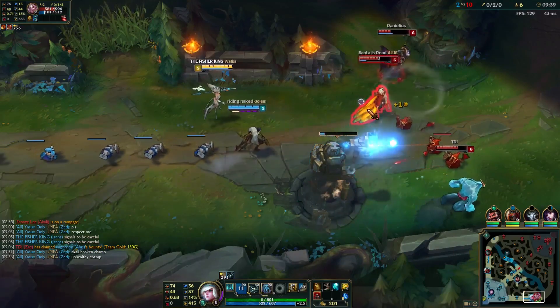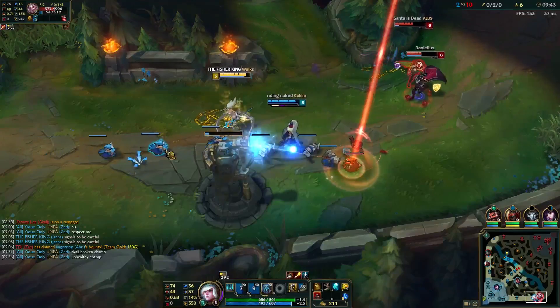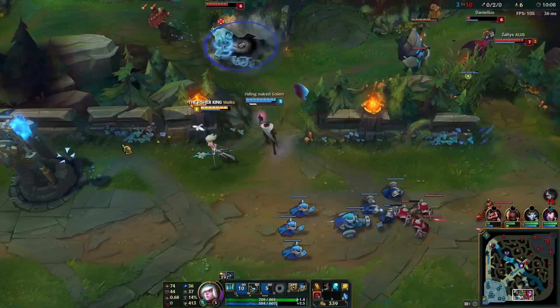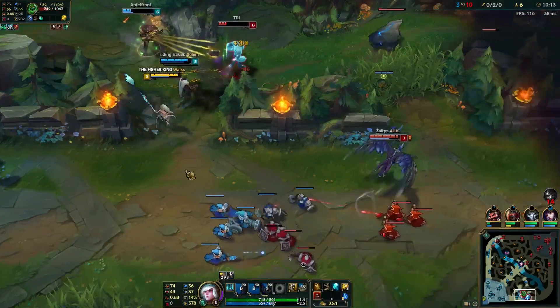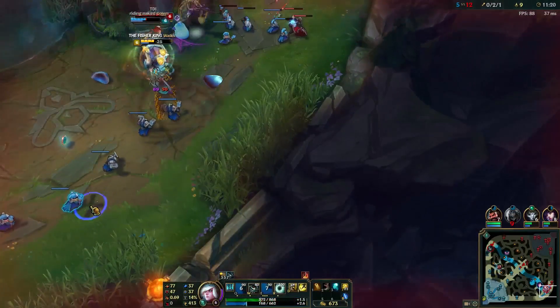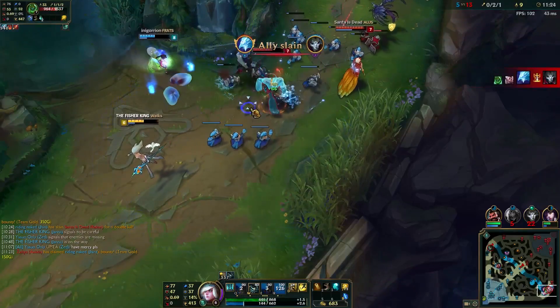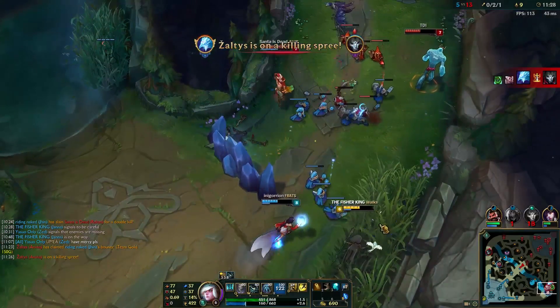Her Q, Howling Gale, fires a whirlwind, knocking up any enemies it hits. It can be used alongside her W, Zephyr, to keep enemies away in a pinch. Meanwhile, Eye of the Storm shields allies while increasing their attack damage and can even be used on allied turrets. Janna's ultimate, Monsoon, is the perfect complement to all of this, pushing enemies away while healing nearby allies.